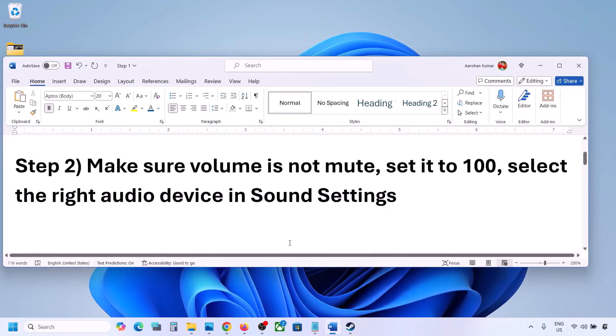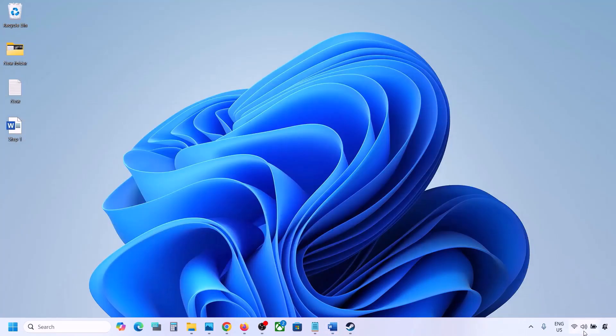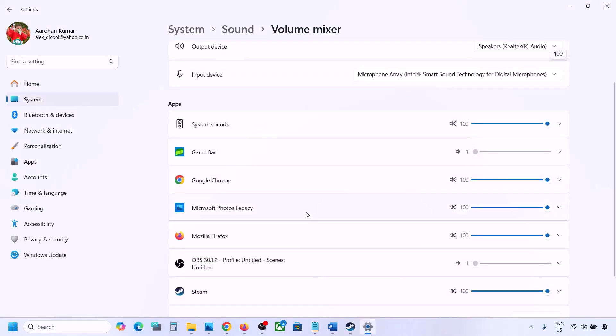The next step is to make sure the volume is not on mute. Sometimes we have it on mute. Make a right-click on the speaker icon in the bottom right and then click on Open Volume Mixer.